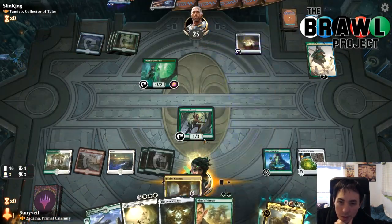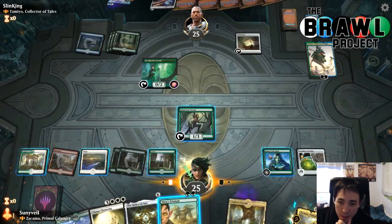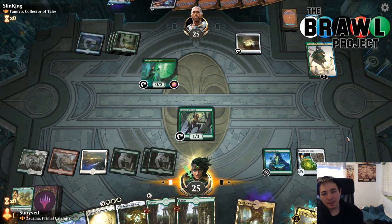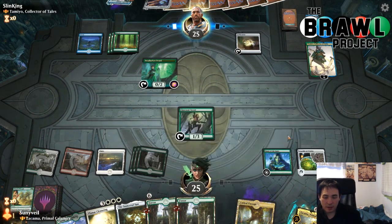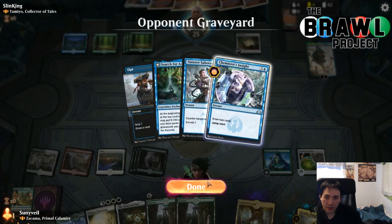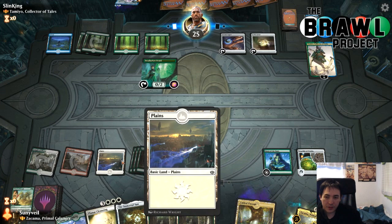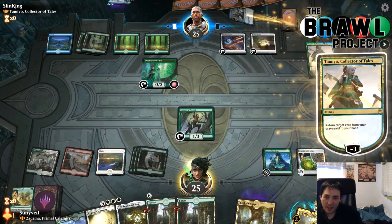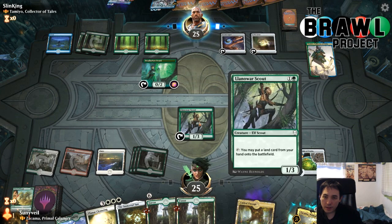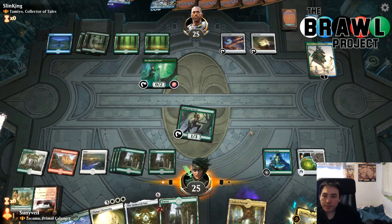I can scry or find two more lands — finding lands is better to hit my land drops. This deck is a bit greedy with how desperately it's trying to find lands. Sinister Sabotage is in their graveyard, along with Search for Azcanta. We're missing a white source. Sinister Sabotage — counter spell. Brawl Hall 3 this past weekend, playing this Zakama deck which I think is super sweet and a lot of fun.